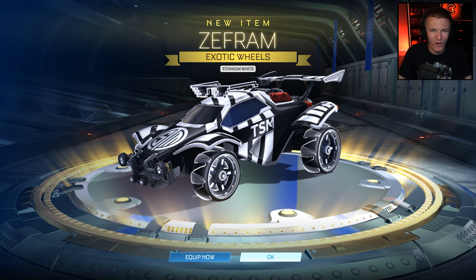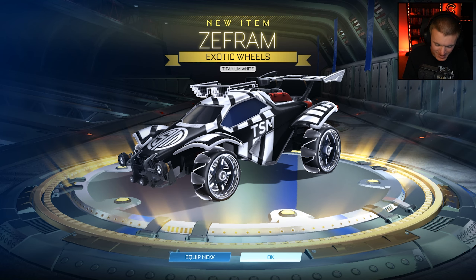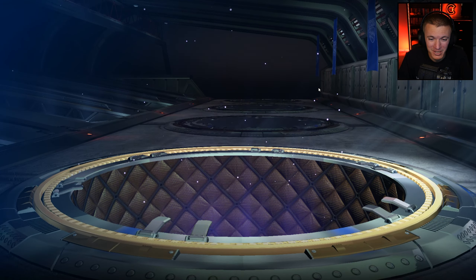Titanium white Zephyrus! You know what that means — plus one for paint, plus five for white. That is six points! Exotic drop — that was a good one. I don't know if black market's going to be able to catch up to that.